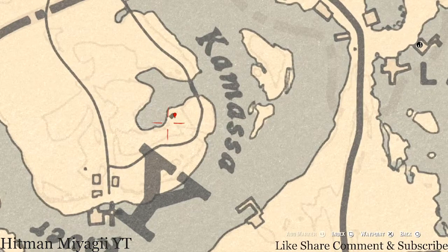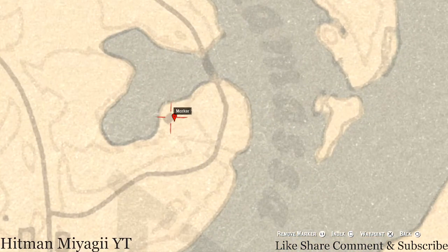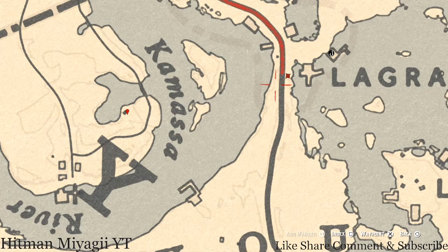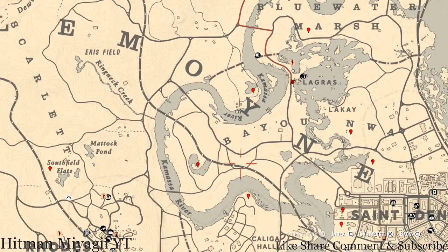At this next location you will get a random coin — this coin is randomized, I cannot tell you which one you will get. Come super close to this camp, which is a moonshine camp, and that's what you will dig up. There's also a random lost jewelry right here at this location — come over here with your metal detector and that's what you will get.